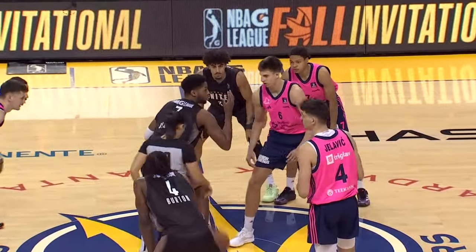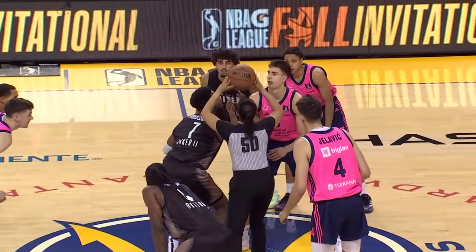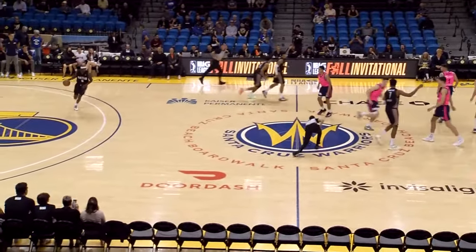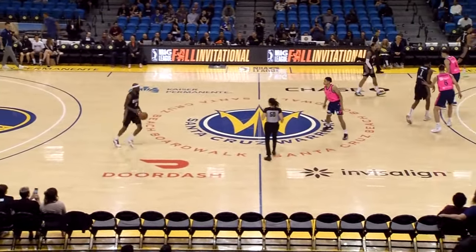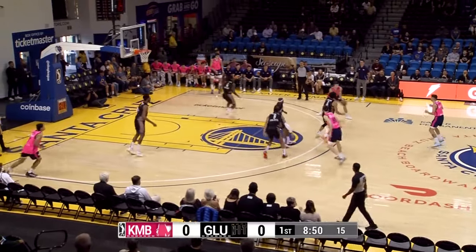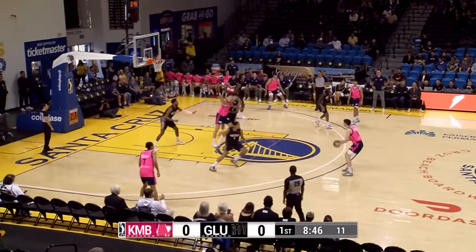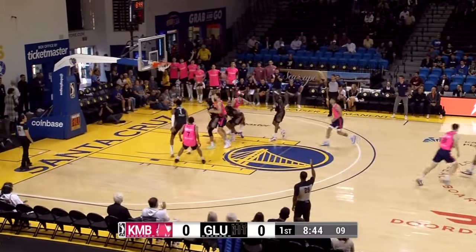Bogolyub Markovic versus Baker for the jump ball, and G League United in black wins the tap. The G League United team will have their hands full against the glass, but Rob Baker will definitely be helping them out.